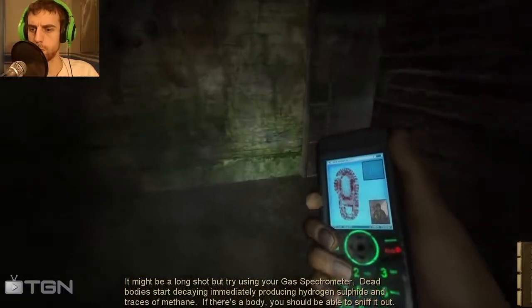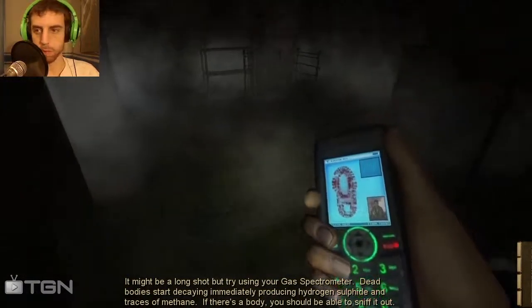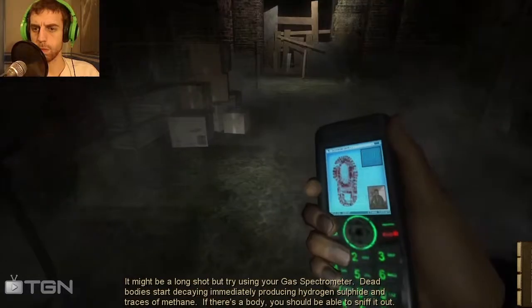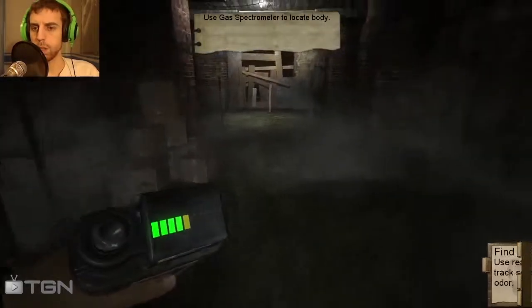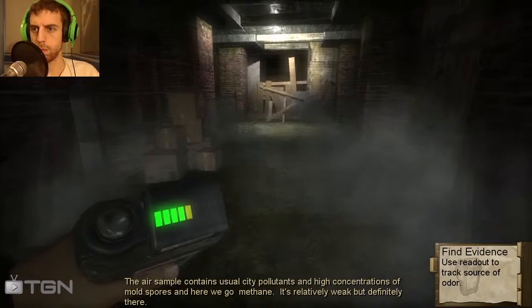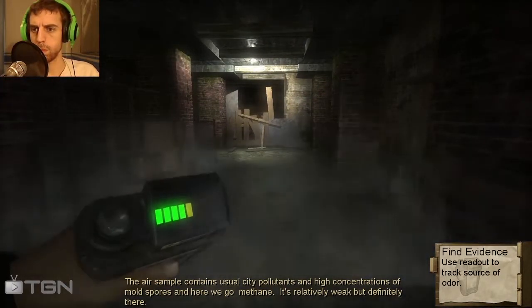It might be a long shot. Try using your gas spectrometer. Dead bodies start decaying immediately, producing hydrogen sulfide and traces of methane. If there's a body, you should be able to sniff it out. The air sample contains usual city pollutants and high concentrations of mold spores — and there we go. Methane. It's relatively weak, but definitely there.